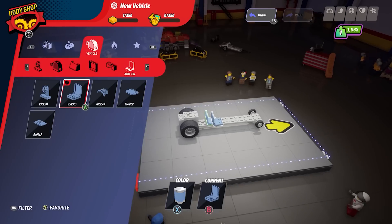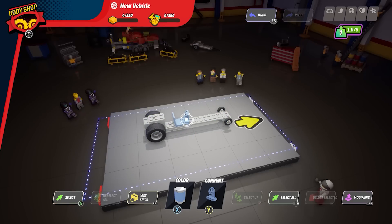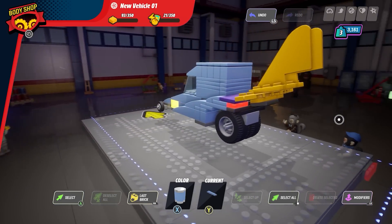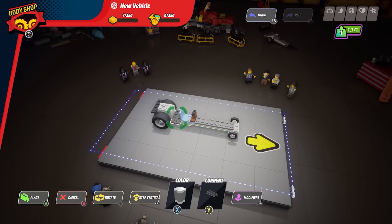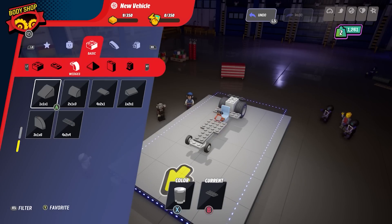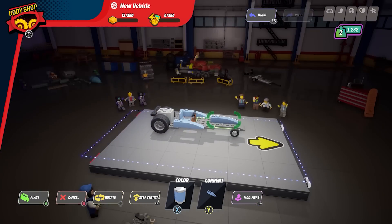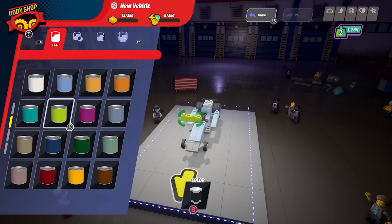This being a LEGO game, the concept wouldn't feel quite right without a building element. The garages that serve as fast travel points also offer a robust construction tool, letting you build new vehicles across all three categories or edit the ones you've already unlocked. I briefly tinkered enough to put a pair of wings on a hot rod, which didn't make it airworthy, but it did look really neat. The construction tools are remarkably easy to use, with a snap-on interface that imitates real LEGO building, right down to the satisfying click of putting a piece in place. The library of brick types is substantial, encompassing just about every major one I would have thought to look for as a LEGO fan, and some that I didn't.